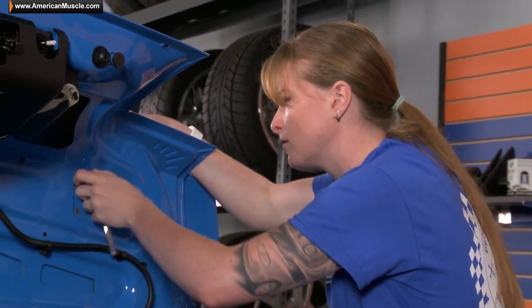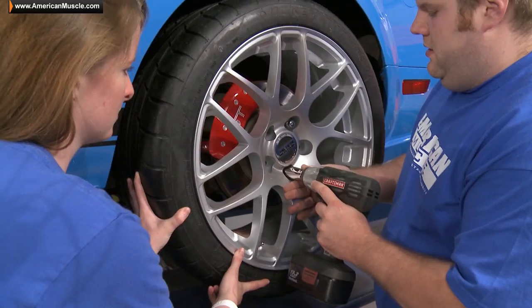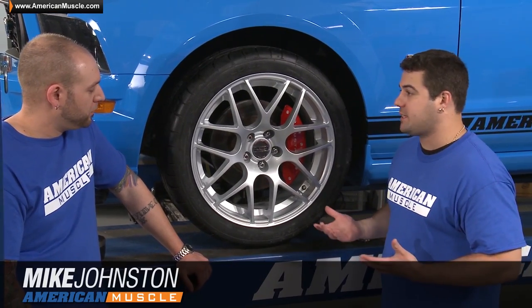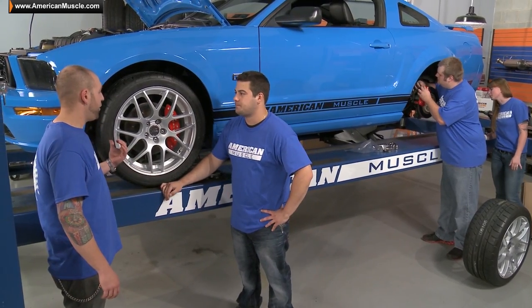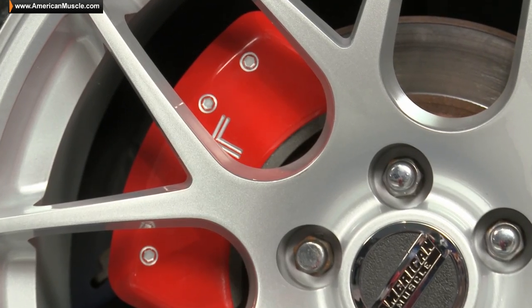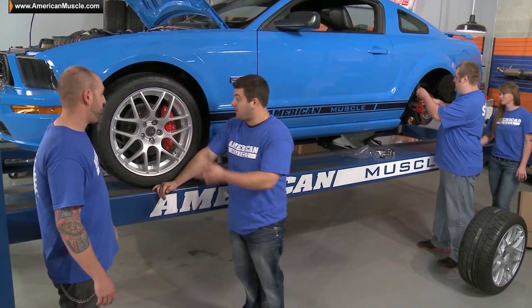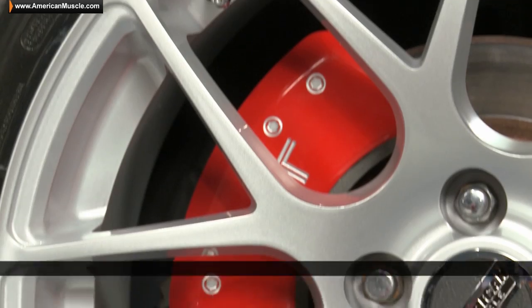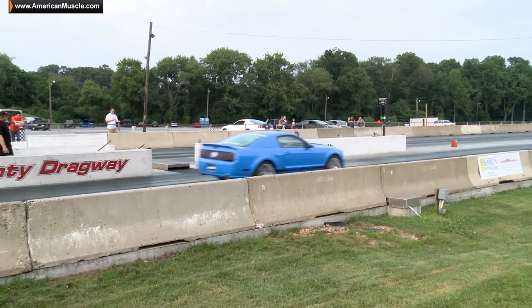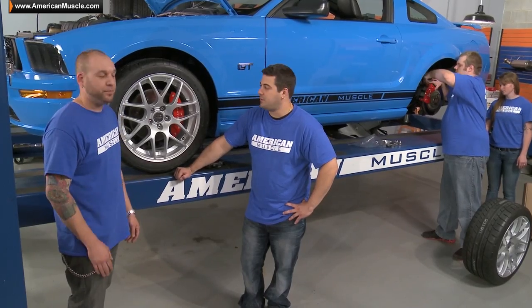To get things going, we're going to start with an appearance overhaul on our 06 GT. First thing was getting rid of those stock, ugly wheels. The team decided to go with the silver AMRs wrapped in Mickey Thompson Street Comp Tires. We went with a 19x10 in the rear with a 285, and a 19x8.5 in the front with a 255. The AMRs have been a really popular wheel since their launch and they look great on the S197. We also threw in the caliper covers from MGP as a little touch to finish off the wheel look. More importantly, we went with the Mickey Thompson tires to give us the traction on the track we needed to get us out of the hole, and they're also a really good street tire which are going to help us in the corners as well.